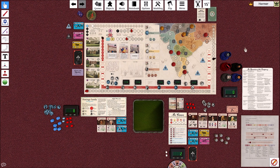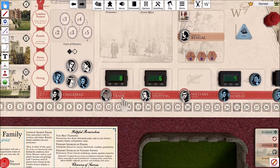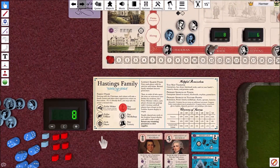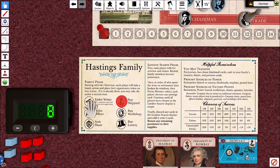G'day Playmates, welcome back to John Company. I hope you enjoyed Chapter One which covered the family actions and the chairman. We're now going to zoom in and look at the actions of the Director of Trade, but before I do that, I'm a little bit remiss that I missed out a couple of details in the first video - specifically the three family actions shown here: Enlist Writer, Enlist Officer, and Seek Share.